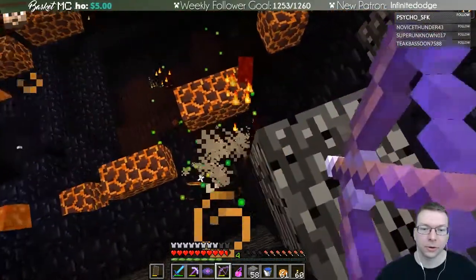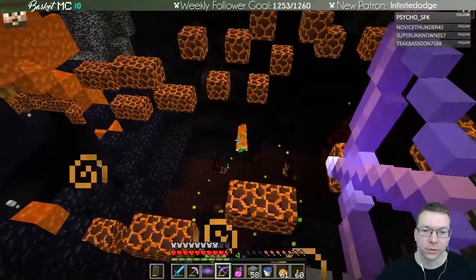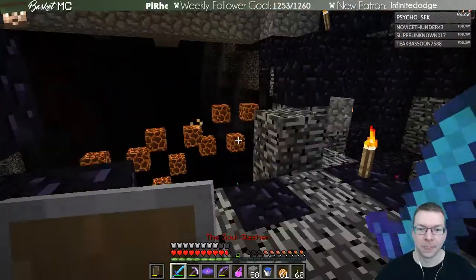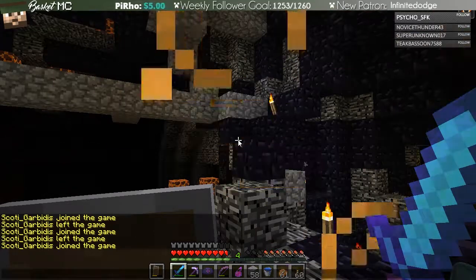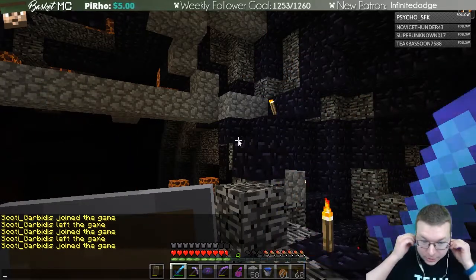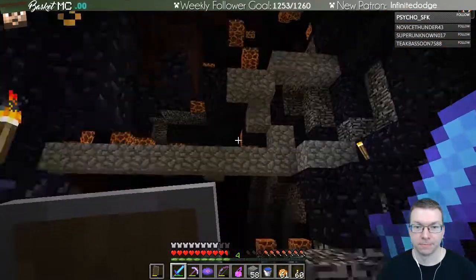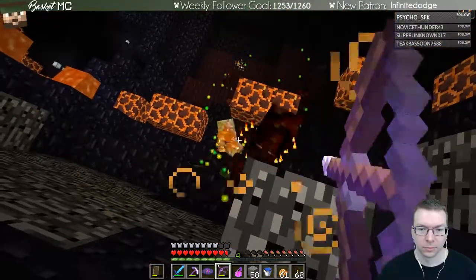There's a spawner down here — you might want to take that out first. If we can clear out the bottom area, just so we don't have one extra creeper spawner hanging out. Creeper — wait, up here with me. Alright, am I safe-ish? I'm gonna close my door. Creeper spawner — I'm still alive. Creeper spawner down. Good job. Got a book — can't pick it up because my inventory is full of garbage.